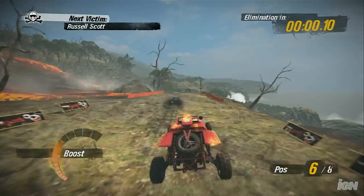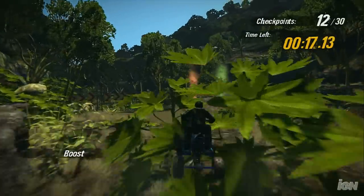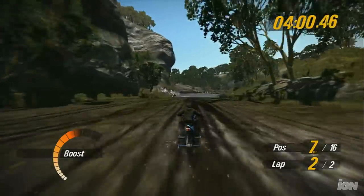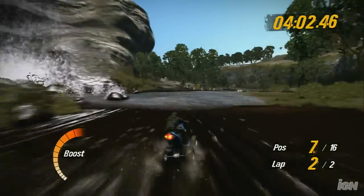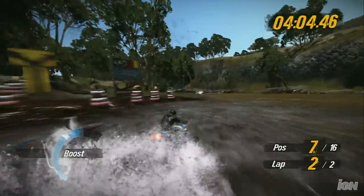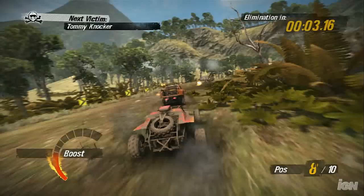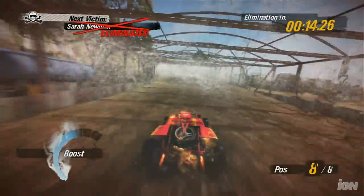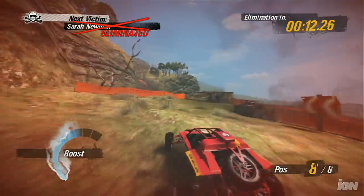Since it takes place on an island, many different environmental hazards are thrown into the mix. For example, water is a big consideration now — on one hand it slows you down, but it also cools down your boost gauge very quickly, so you have to weigh the risk versus the reward. In the same vein, fire can also overheat your boost gauge prematurely, but finding a water source will help you out, even if you have to spend extra time to get to it.